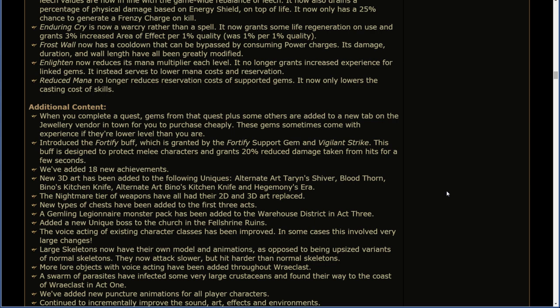Introduced the Fortify buff, which is granted by the Fortify support gem and Vigilant Strike. This buff is designed to protect melee characters and grants 20% reduced damage taken from hits for a few seconds. We've added 18 new achievements.